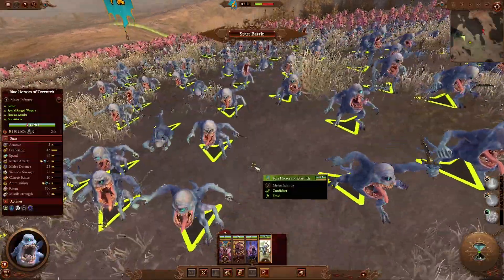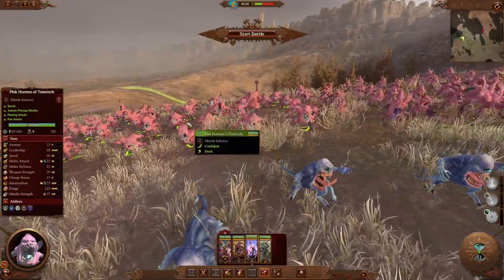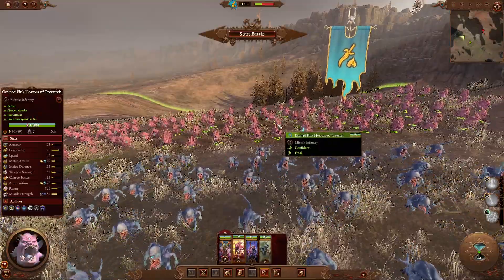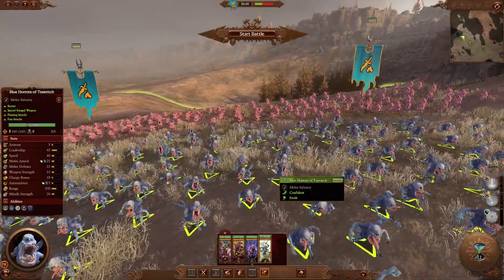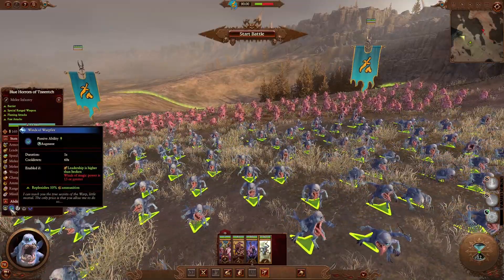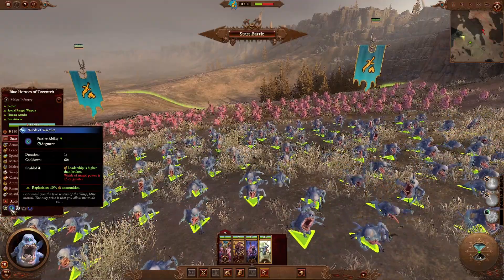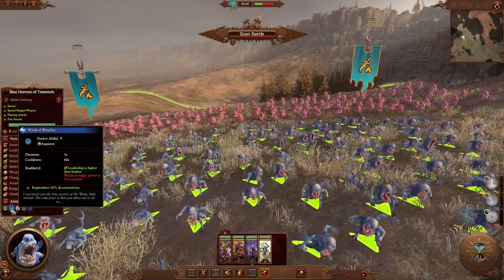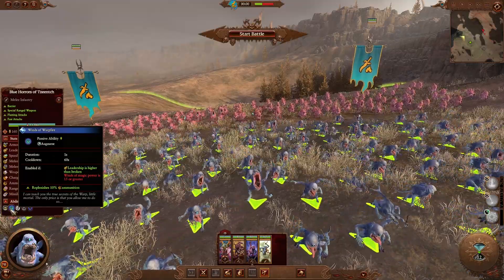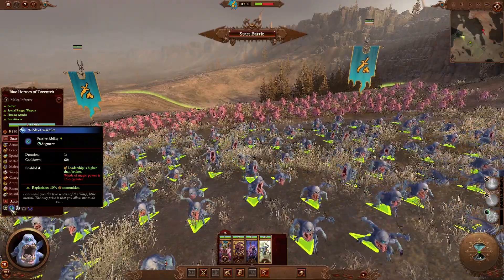We'll start off with all the Horrors — Blue, Pink, and Exalted Pink. All of them have had their reload time reduced by 25 percent. This means that they won't be shooting as quickly as Archers, which might sound like a bad thing, but it keeps it more in line with the tabletop where they weren't really a ranged unit — they were more melee focused and able to cast spells. They've got faster attacks, meaning they're better in melee combat, which is expected especially since you don't have a lot of melee troops when it comes to Tzeentch.